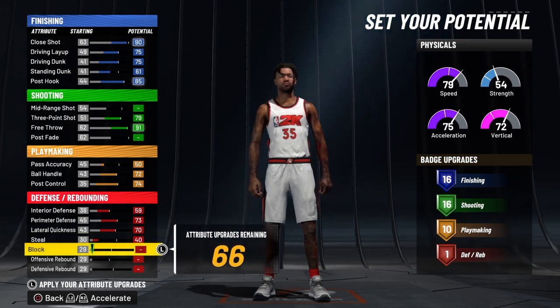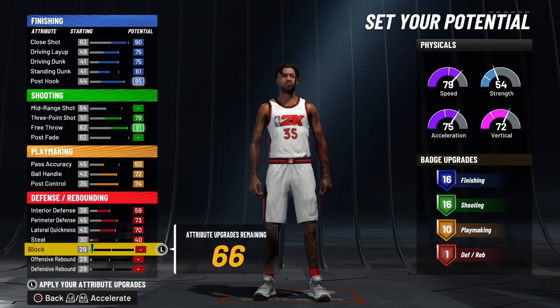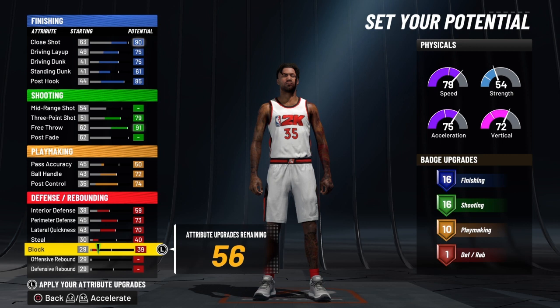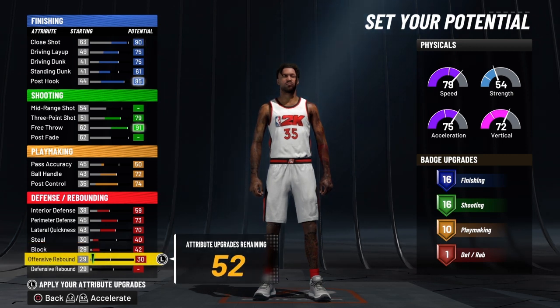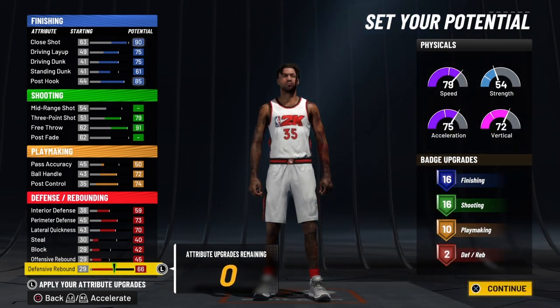This is what the dev creators at NBA 2K want, and this is what we got to go with if we want the computer to recognize the player as Kevin Durant. We're going to go to a block of 42, offensive rebound of 45, and then finish the defensive rebound all the way out at 66. This build will come with a total of 44 total badges.